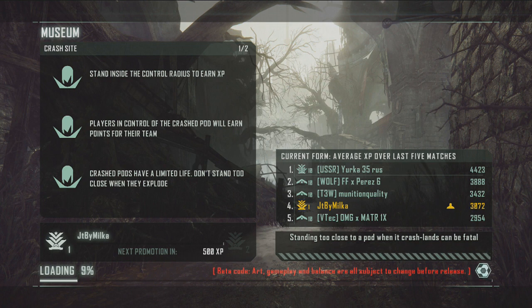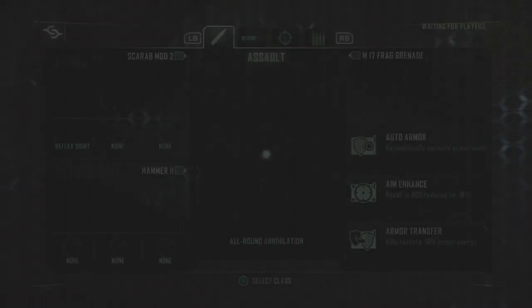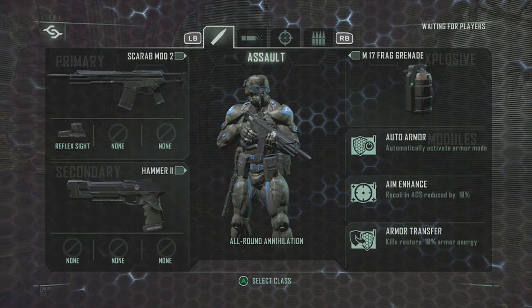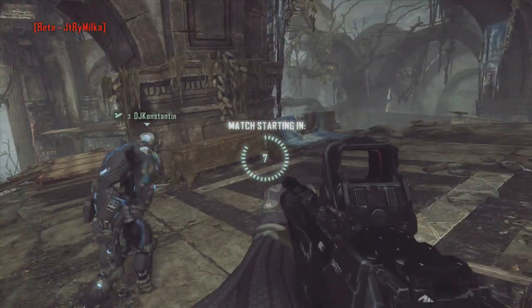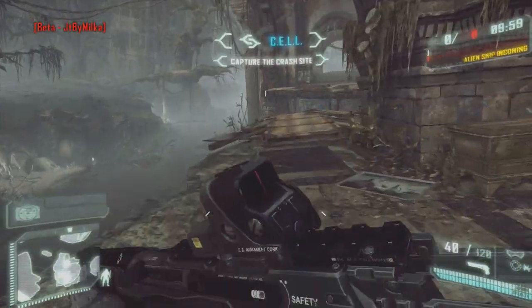On va les citer bien évidemment, mais on va pas en tenir compte, étant donné que je pense que ces petits bugs seront vite rectifiés. Les classes, ce sont les classes par défaut étant donné que je ne suis pas encore arrivé niveau 5, j'ai reboot mon perso. Je vais prendre l'Asso, c'est le mode de jeu qui me plaît le plus. Nous avons aussi fusée à pompe, mais j'aime pas beaucoup, et sniper et grosse mitrailleuse.